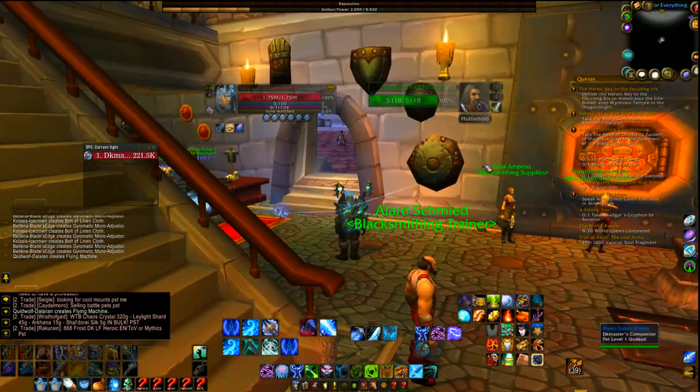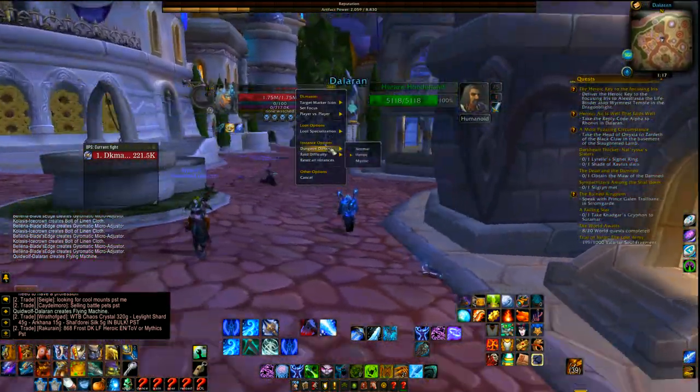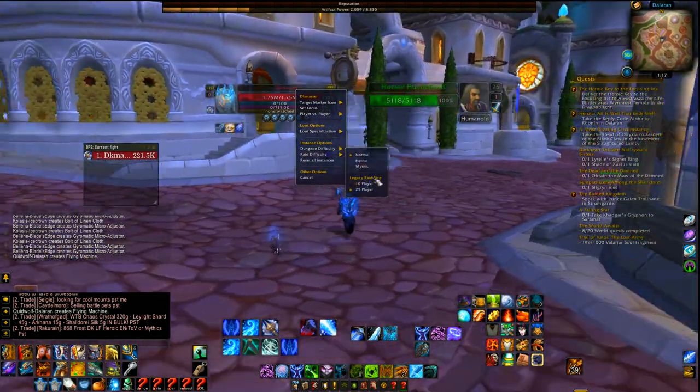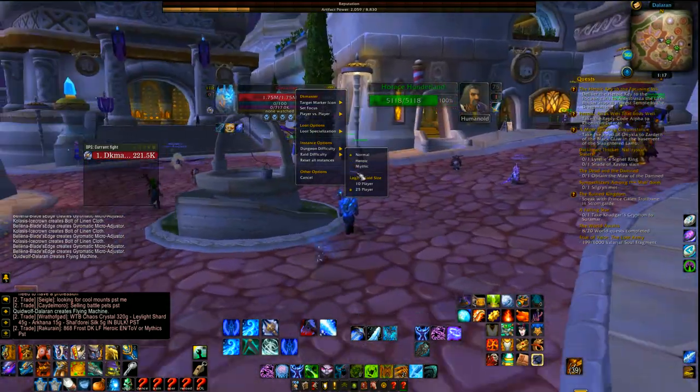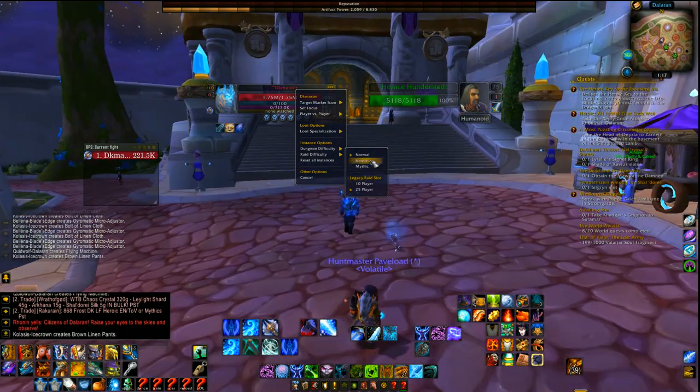To set your raid difficulty to make sure you're getting the right loot, click your raid difficulty and you have normal and heroic, then set the player size down here. Mythic was not in Wrath of the Lich King from my understanding, so you don't need Mythic — it was kind of implemented in, I think, Mists of Pandaria.